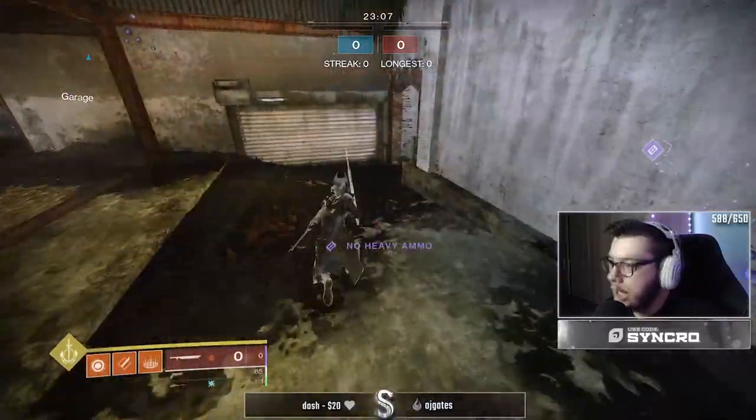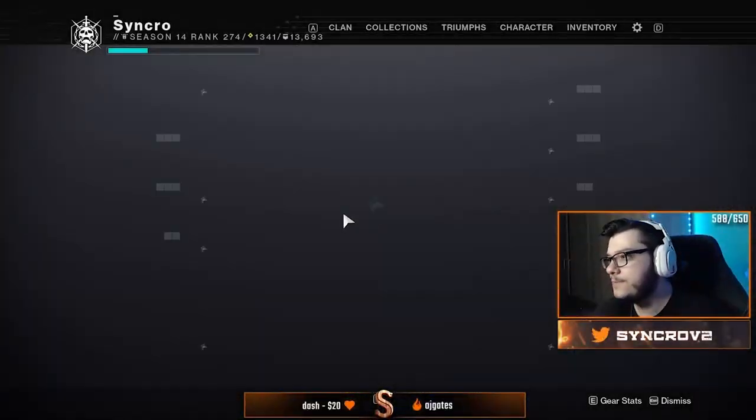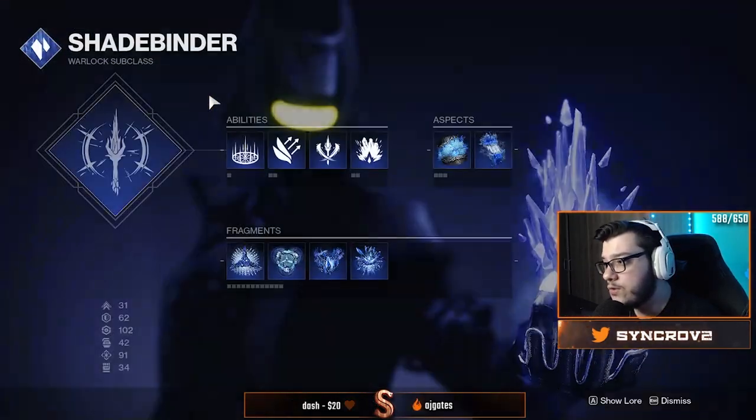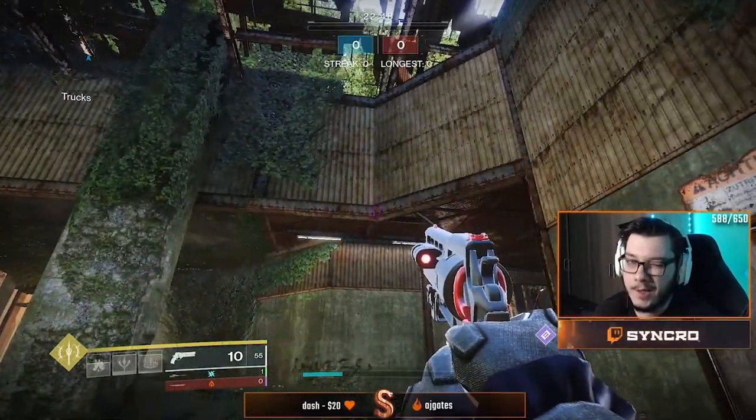Now I'll show you how to glitch inside and on top of the map for some exploration. This requires a stasis character. It might take a couple of attempts, but basically you glitch over this little wall here.